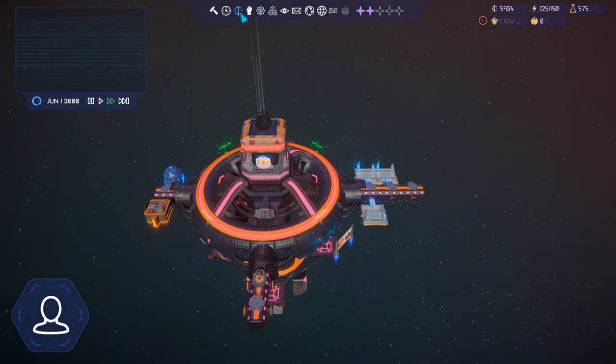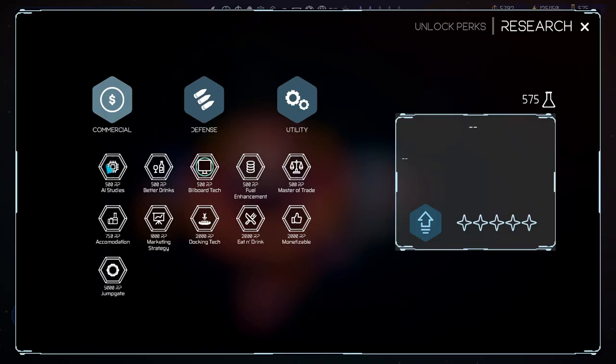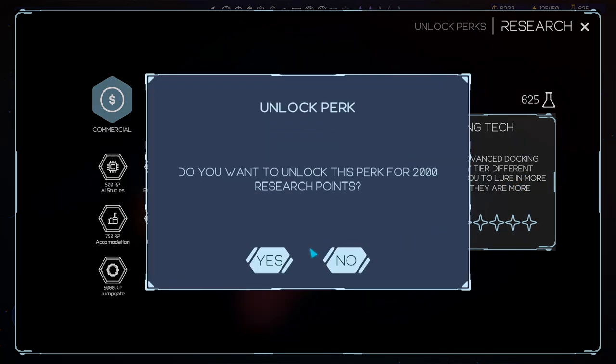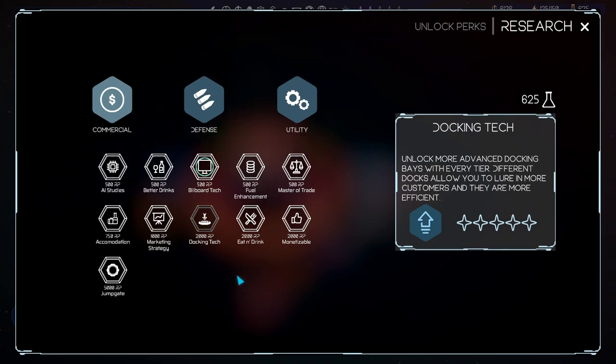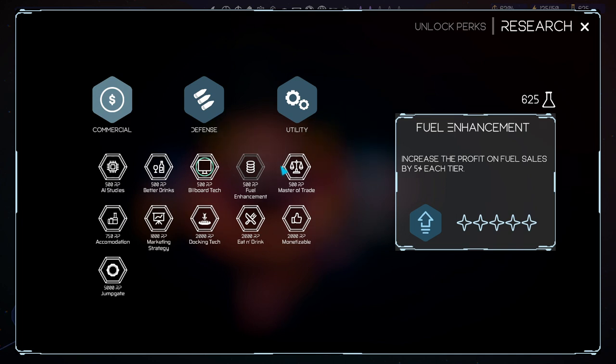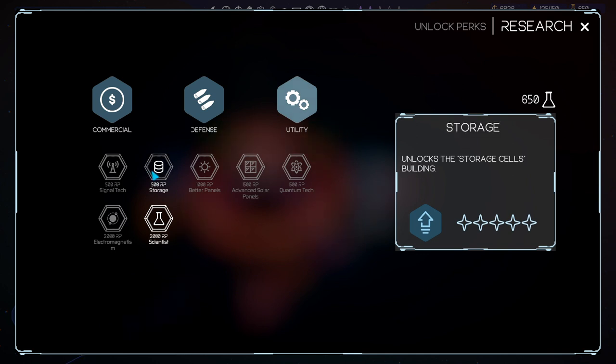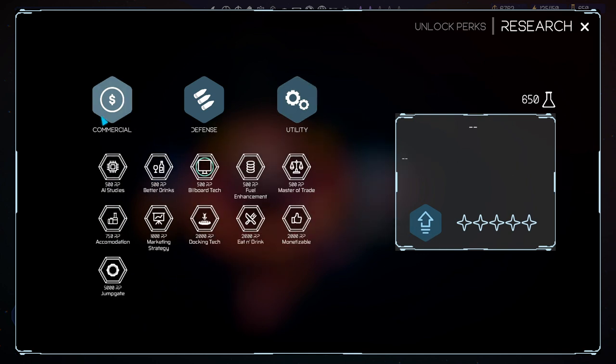We've got enough for research - let's go research something cool. We could get better drinks, increasing profit on alcohol by five percent. But what I want to take is this advanced docking bays research - it costs 2,000 points though, so we have to wait. In that case, fuel enhancements, master of trade, turret AI lowering upkeep of all turrets by five percent, or storage unlocking storage cells. Let's do the AI studies - lowest upkeep cost by five percent for everything. That seems worth our time.